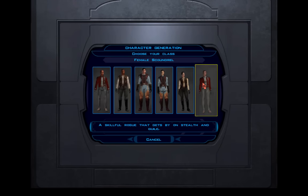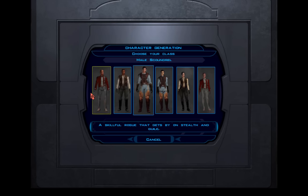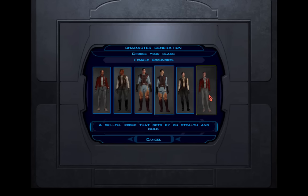The first thing you do in this game is choose your class. There are three: soldier, scout, and scoundrel. The scoundrel is skilled in stealth, which is only really useful at one point in the entire game. And the soldier has no equal in combat, but as long as you put points into strength you have no equal anyway. The bonus the soldier gets — heavy armor — becomes irrelevant when you become a Jedi and can only wear robes.